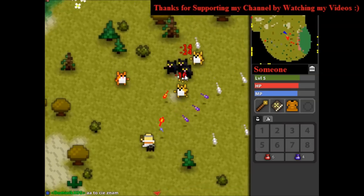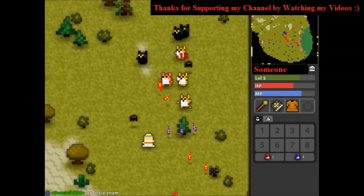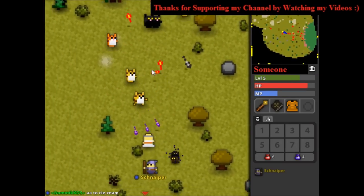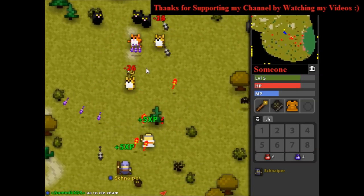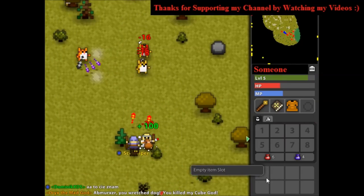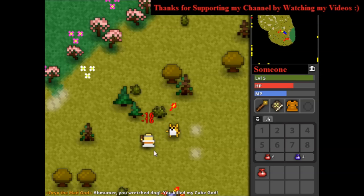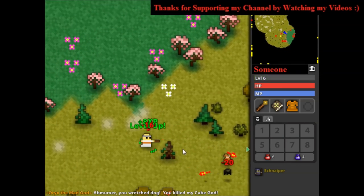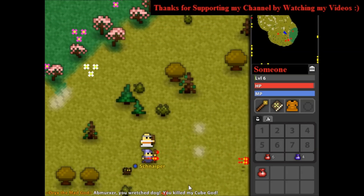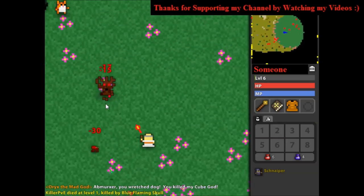The first class you start on is wizard. As you can see he does a lot of damage, so it's pretty well for him. I don't really know how the HP bars work here exactly, but yeah.